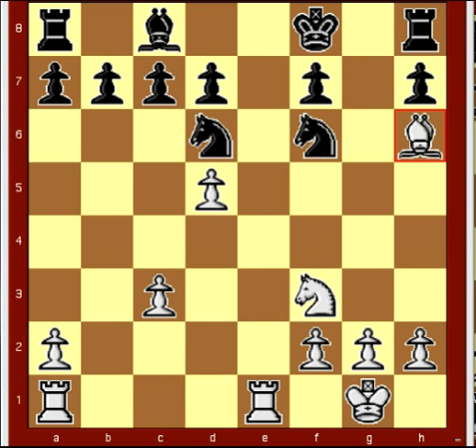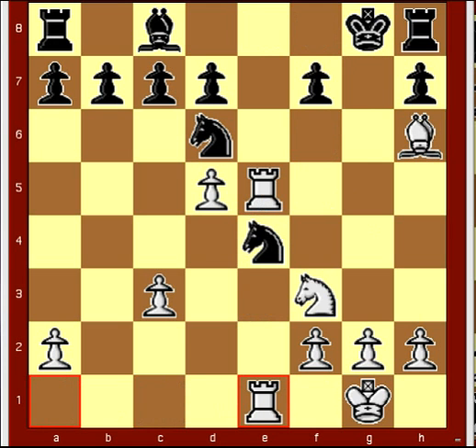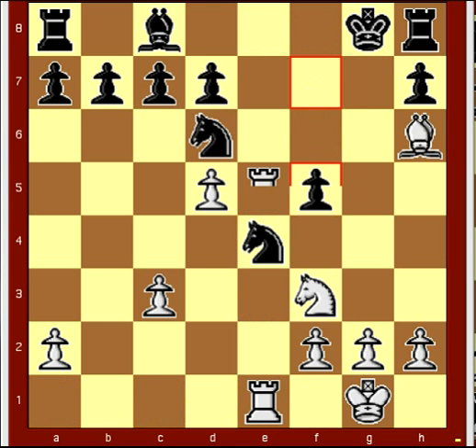King g8, rook e5, knight f to e4, rook e1, f5, rook e7, and white has the advantage.